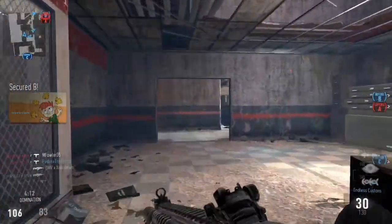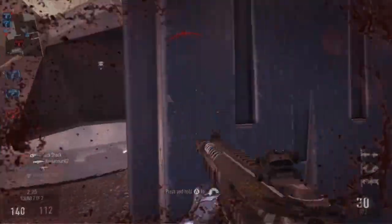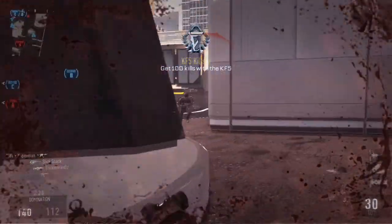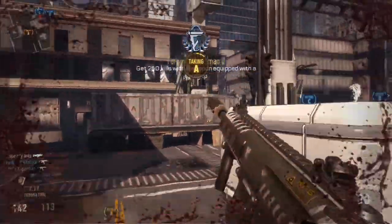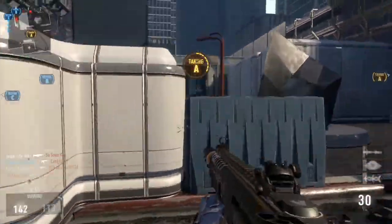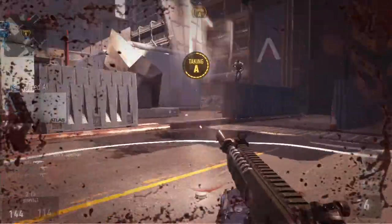Another thing I noticed while playing is that you can keep capturing a flag no matter how high you jump above the flag. I'll show you this clip in the background here where I keep double jumping way up as high as I possibly can, and I can still capture the flag. This proves to be a pretty useful tactic, especially when people are really rushing the objective and you know someone's going to try to come and kill you.